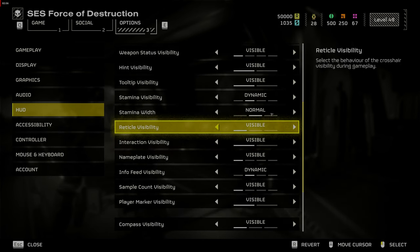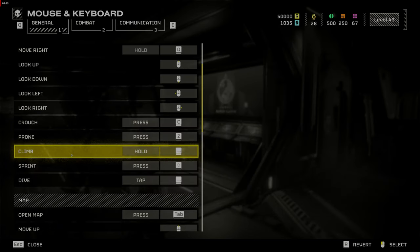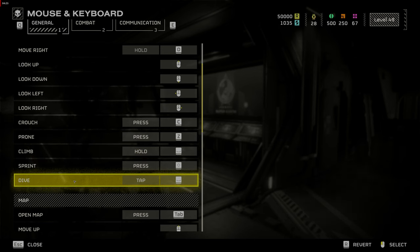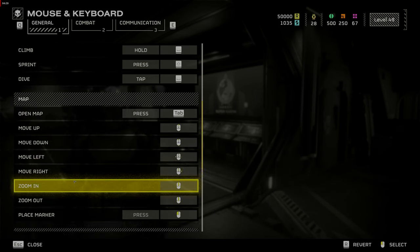Next, go to Mouse and Keyboard and turn Mouse Smoothing off. Then go to Key Bindings. Here's where you want to change your Climb to Hold Spacebar and your Dive to Tap Spacebar. This is a logical key bind that frees up a key bind slot by binding two essential functions to one easy-to-reach key.